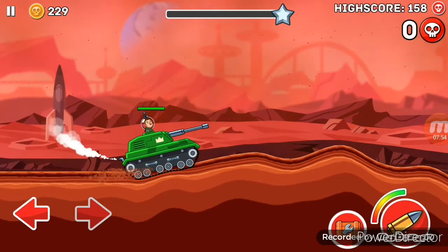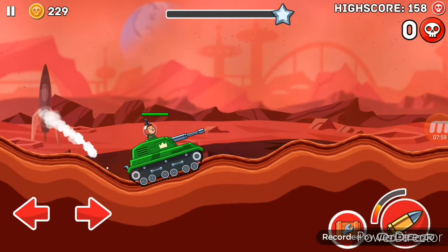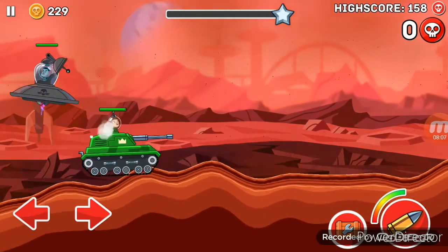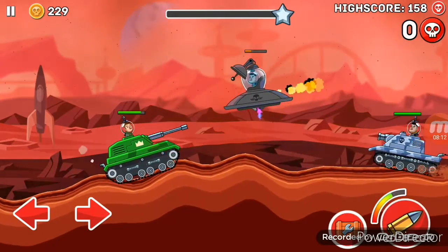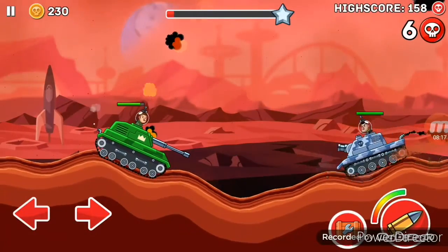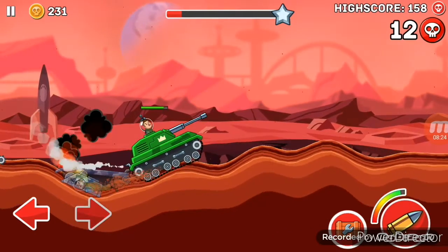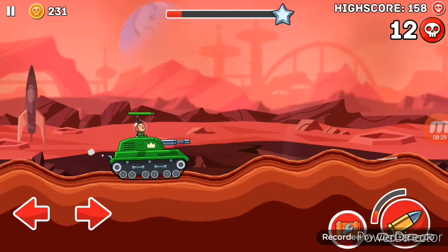He can kill small tanks easily — if a small tank quickly comes, he can kill small tanks. Oh my god, there is a spacecraft! I got the spacecraft! Get the alien craft — it only takes two shots to kill some of the tanks. If I kill him, two shots — that will happen.